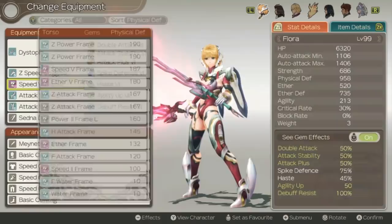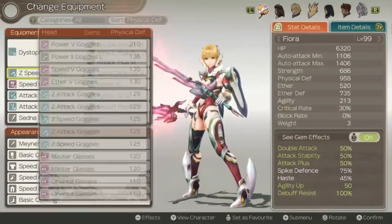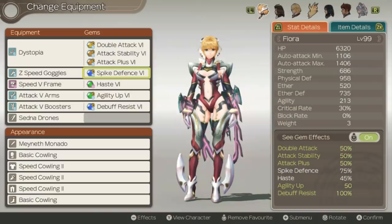Otherwise I'd recommend just sticking with speed for haste, since haste is going to be very useful for all of her auto attacks. As far as everything else, just have some of the better gear that has slots open. Agility Up and D.Va for the spike resist — these are pretty much just the best kind of defensive gems we can run on her, so that's what I'd recommend using there.